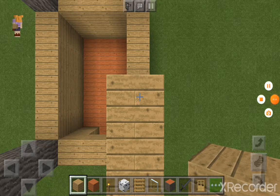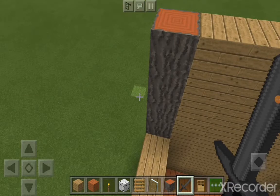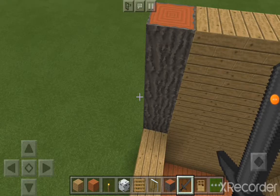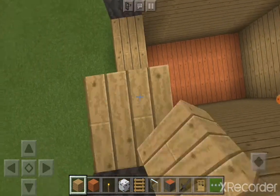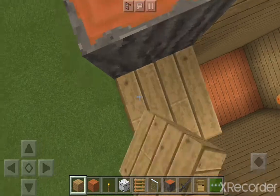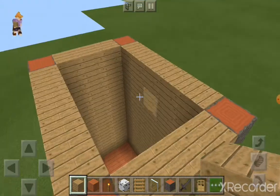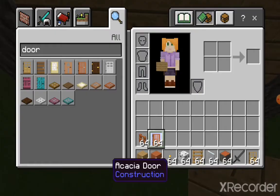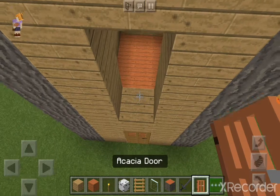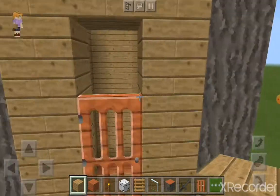I'm just not going to show you all. Once you've done it, you go up by three. Then connect them together in the middle. Then you place the acacia door and just put an oak wood plank above the door.